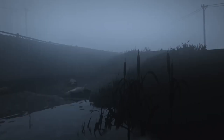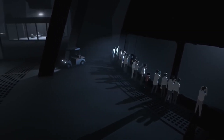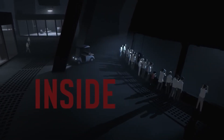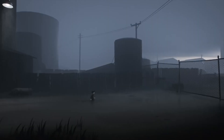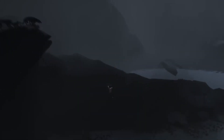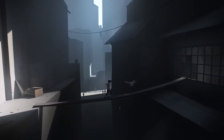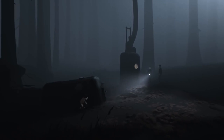A game doesn't have to do a lot to toy with your emotions. Sometimes the simplest things have the biggest effect, and Inside brings a foreboding sense of dread and tension which doesn't let up for a single moment. A spiritual successor to the smash hit Limbo, we are once again taking control of a young boy navigating his way through an unnervingly muted world. The complete absence of prompts, constant action, and dazzling colours makes this yet another unique entry from developers Playdead, as the totalitarian landscape we find ourselves wandering through does nothing to give us any optimism.